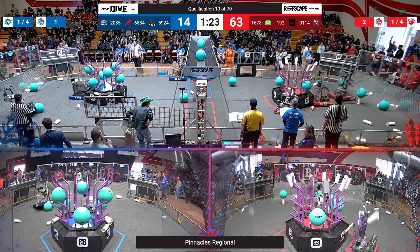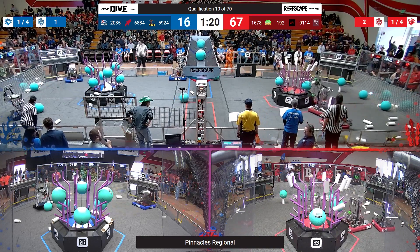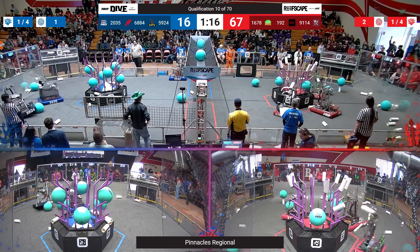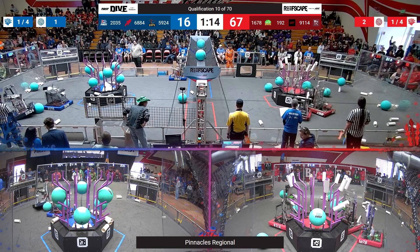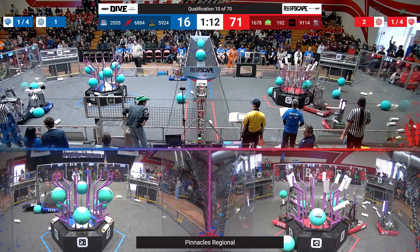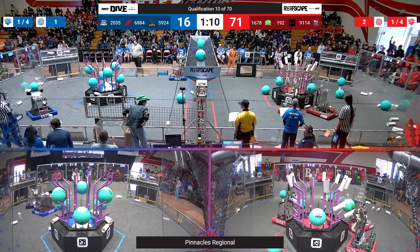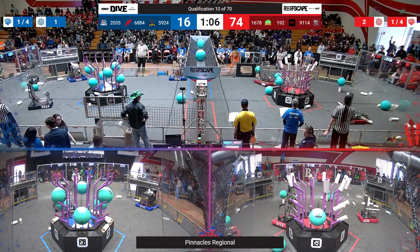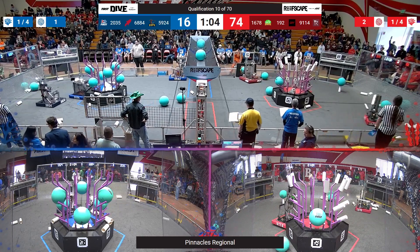Here comes the floor intake now out of Citrus Circuits, grabbing those Coral that are right up against the reef in prime picking position. 5924 Golden Gate Robotics getting hung up on the algae, needing a little bump from their partner. 2035, the Rockin' Bots, make it happen. Good to see some coordination there from the Blue Alliance.